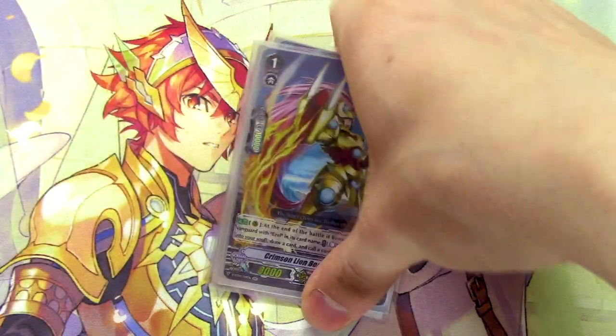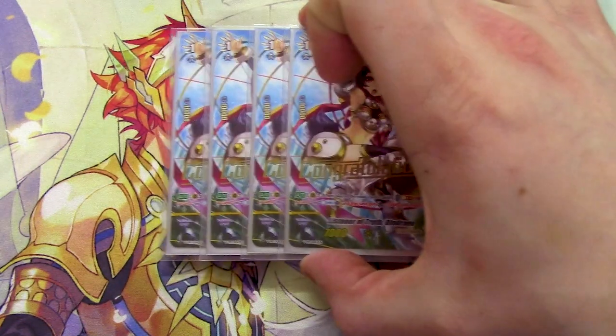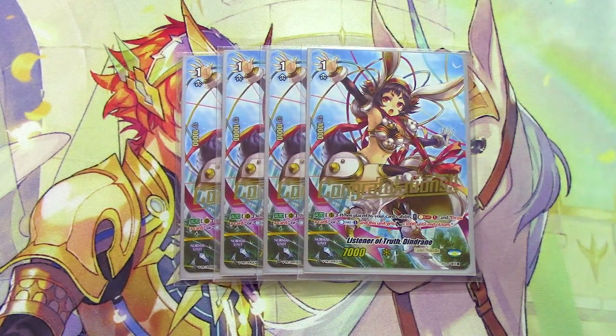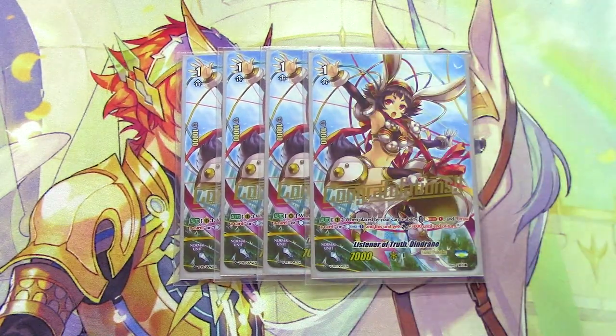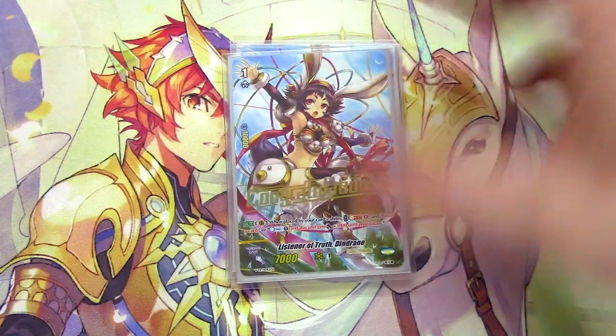Lastly for grade 1s, four copies of Listener Truth Dindrain for resources. Skill: when placed by card ability, Soul Blast 1, then choose one — draw a card or Counter Charge. If you Counter Charge, you also get 3k power. Love Dindrain, good card, great for resource management.